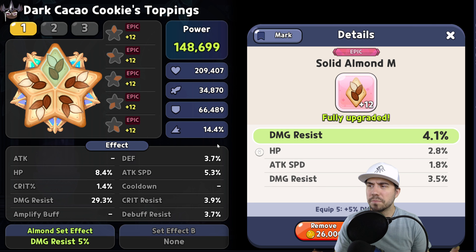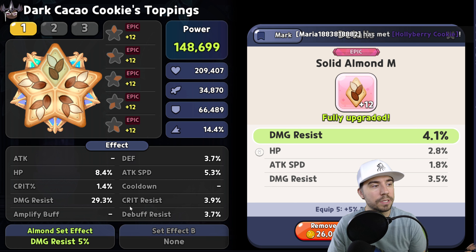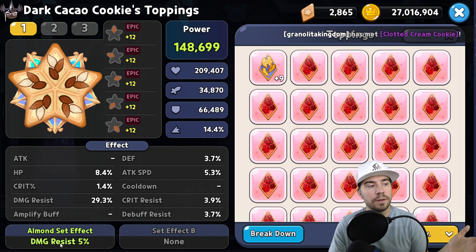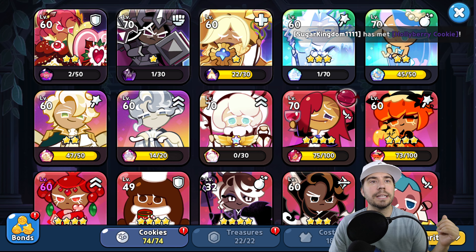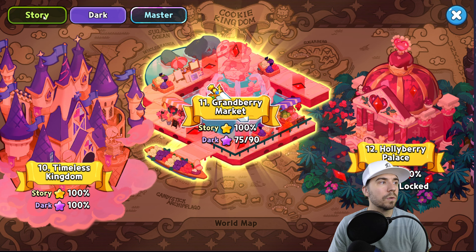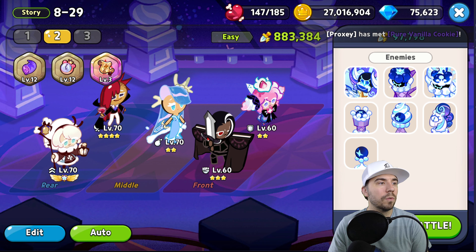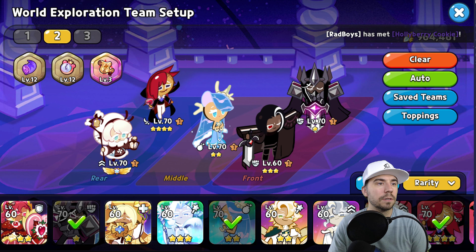This guy just does so much stuff, which is one of the major reasons he's been part of the PvP meta for so long. Now let's dive into these toppings. You want to be on Solid Almonds — we want survivability and damage resist, which is going to be huge. I'm almost at 30% damage resist, which is really helpful for Dark Cacao Cookie. In terms of bonus effects, you want more damage resist, HP, and defense to create that survivability. Cooldown is nice to speed up, and we see that second attack dealing way more damage.